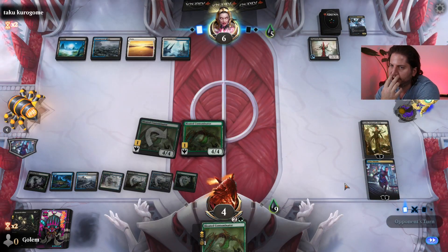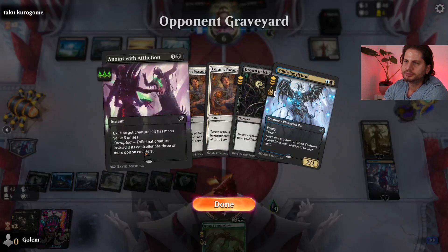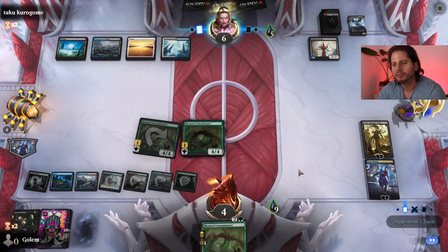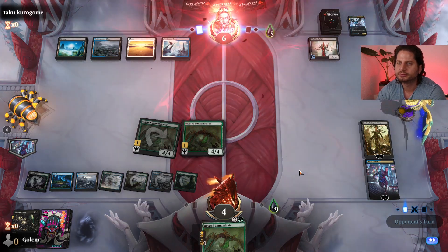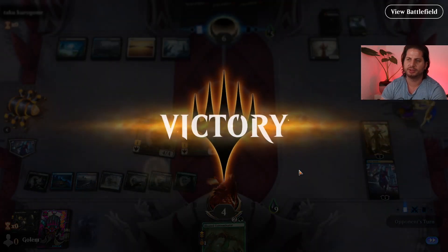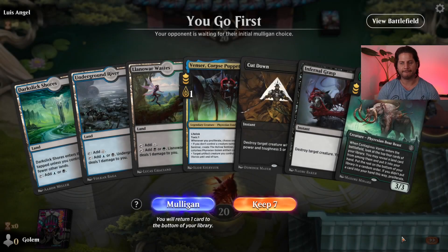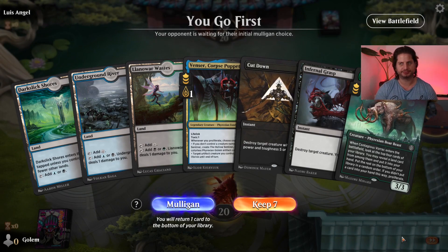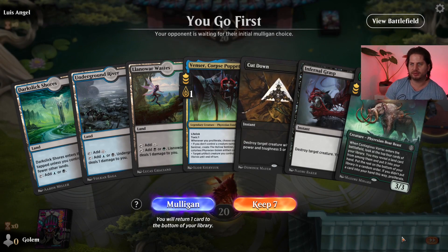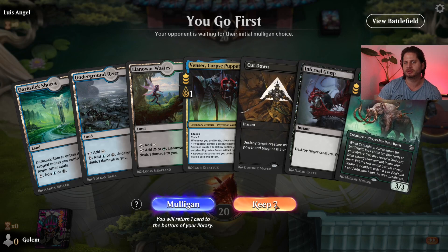Opponent is nearly out. Does he have another Drown in Eco? No — and the opponent packs it in. Sweet! So on the play, we sideboard to remove a few spars, one Venza, and one Contagious Vortex. Seems good.